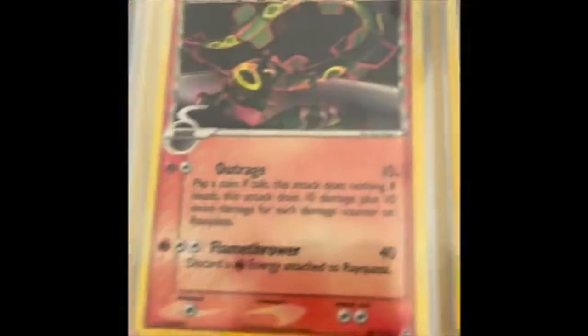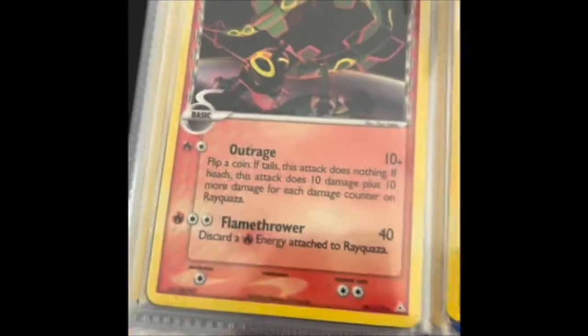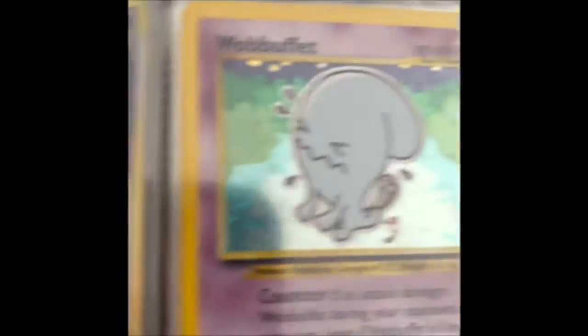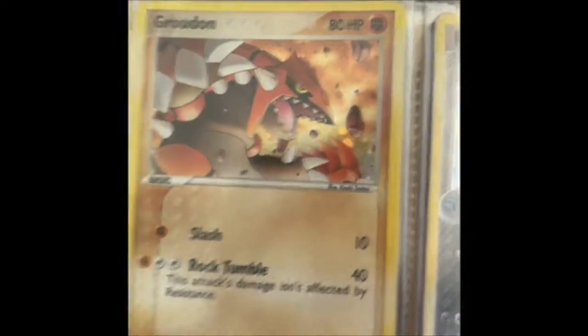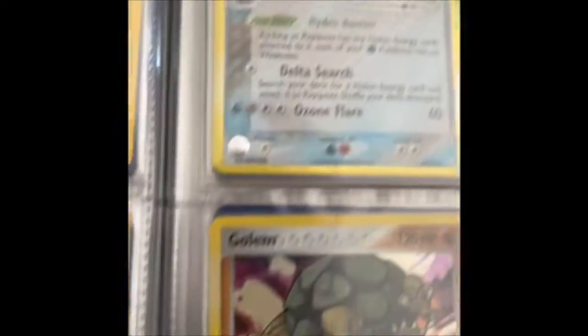Now we're getting some holos. Can't remember if that one's holo, but Rayquaza Delta Species. Woolbuffet there from Neo. Reverse holo Lunatone, Lantern reverse holo, Unknown, Groudon, Mitang, Rayquaza Delta Species holo — that's very, very, very nice.